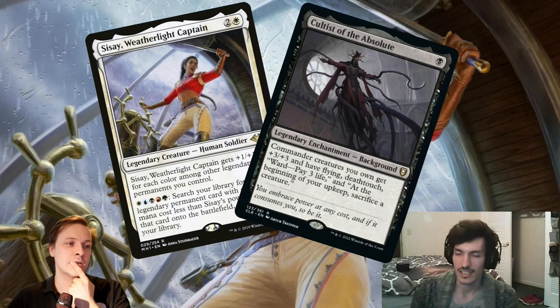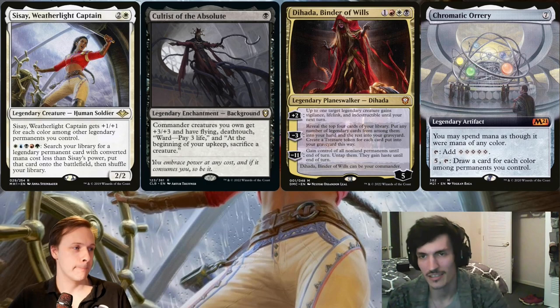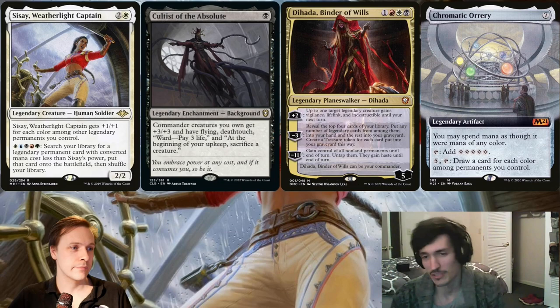So the only three key cards you need to add to your deck, besides Najeela and Derevi, are Cultist of the Absolute, Dehada Binder of Wills, and Chromatic Rary. In the worst case scenario, Dehada and Rary generate a lot of value. Dehada is making you mana and drawing you cards essentially, and the biggest rock in the game is gonna do a lot for you on the field.